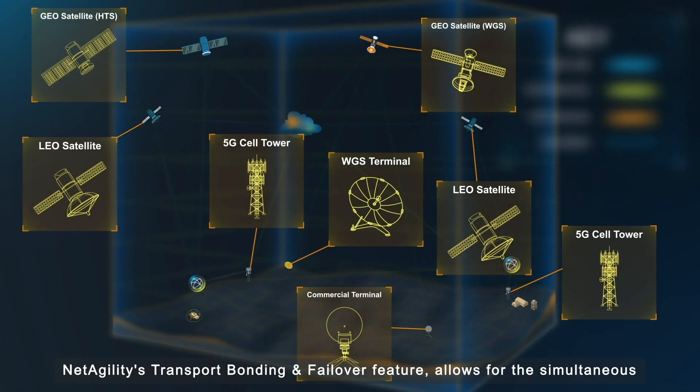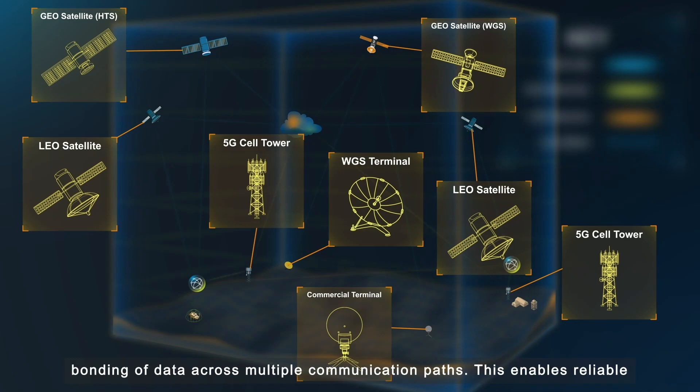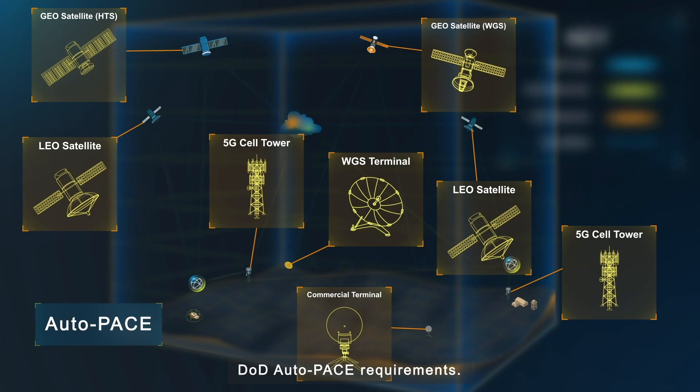NetAgility's Transport Bonding and Failover feature allows for simultaneous bonding of data across multiple communication paths. This enables reliable and efficient communication, even in challenging environments meeting DOD auto-pace requirements.